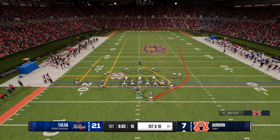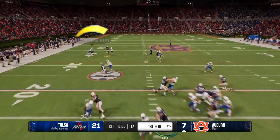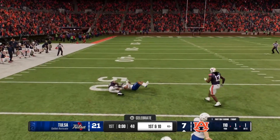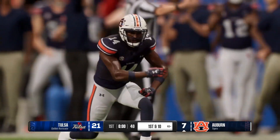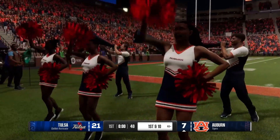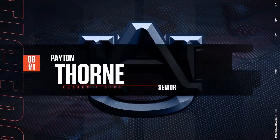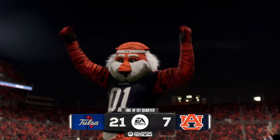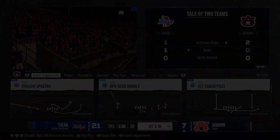That about does it for the main points of the update. There are some small things I skipped — you can look up Campus Huddle on College Football 25's website to see all the points. There are also a couple of Ultimate Team fixes at the bottom, but they're mainly small fixes that don't matter in the grand scheme of things. If you made it this far, thank you so much for watching, and hopefully you'll subscribe and like for more College Football 25 videos in the future.